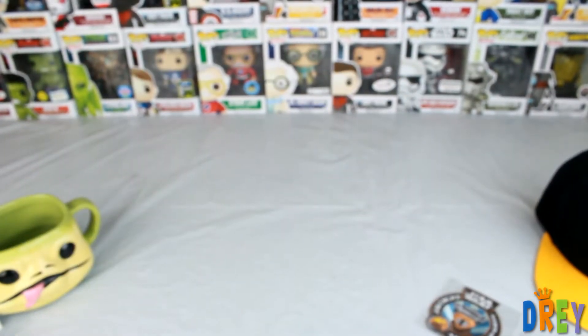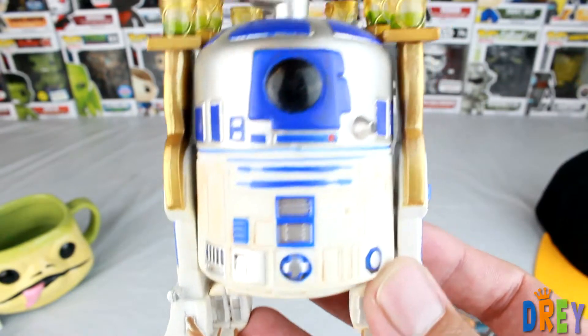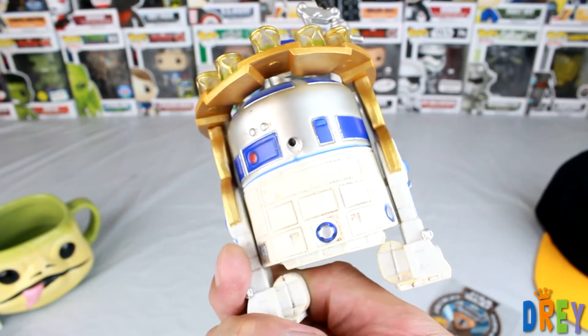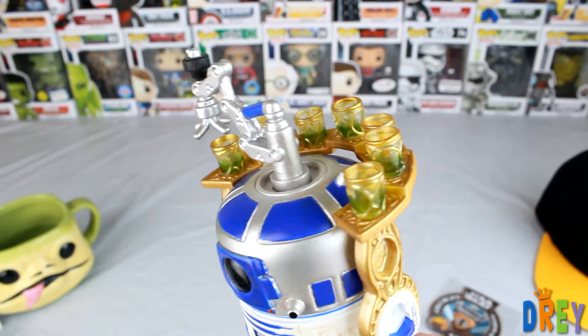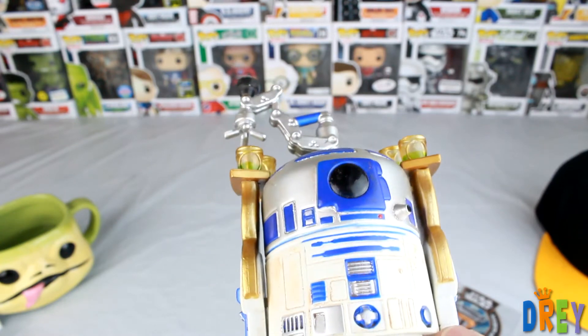He does have a stand that he barely fits on, which is interesting. Here he is — looks very much like the original mold; they did kind of sandblast him a bit so he does have some weathering, he's dirtied up, which is nice to see. The arms look like that's basically what they replaced, and then they put this sort of tap on top of him making him look like a keg.